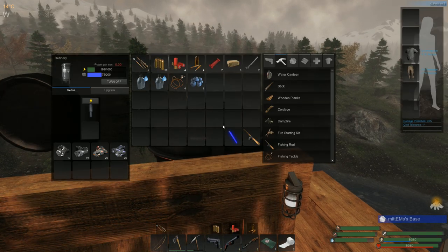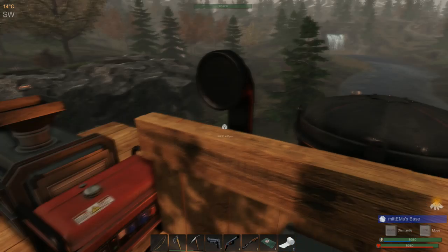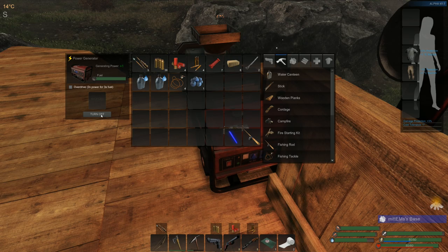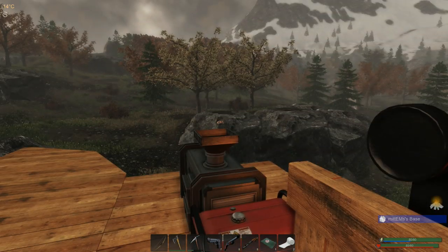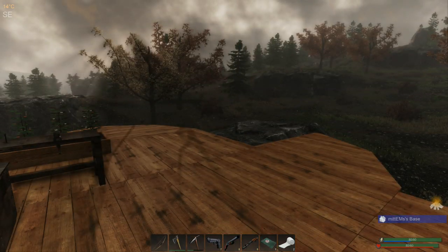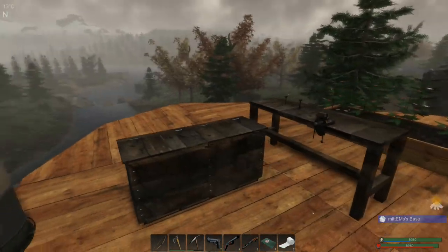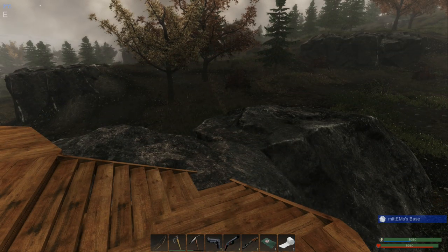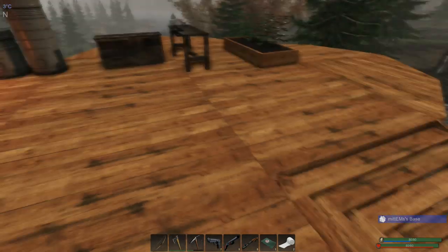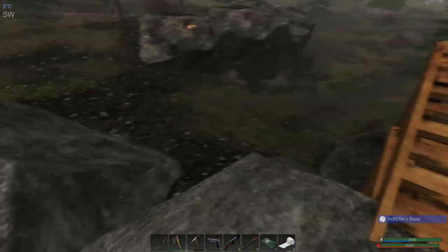That was such a shame yesterday - oh dear. I'm going to put that on to refine and turn the generator on. The power from the base adds into our total. Let's have a look at what we've got built so far. I think we need to get a little bit of work done on the structure - I'm quite happy with the entrance though, that works out very nicely.